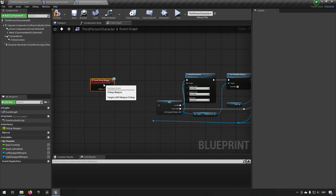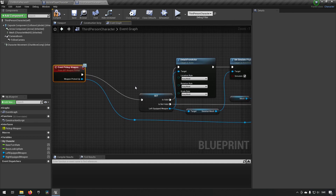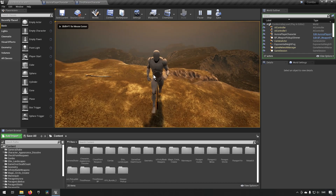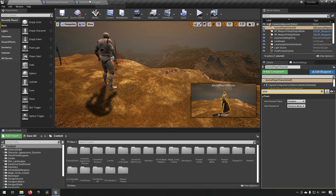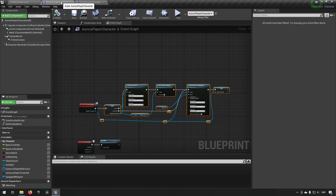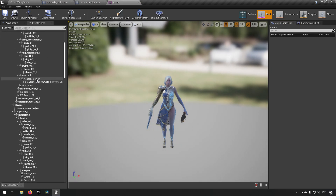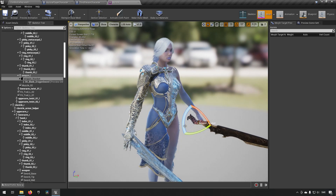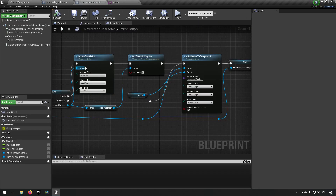Let's try and see if this works as we have it now. We hook up the nodes and see if we can pick up a weapon. We run up and the weapon is attaching and following the player, however it is following at the root node. The reason for this is we are trying to attach it to a socket called 'weapon L socket', which we created for our Aurora character — in her left hand mesh. We need to create equivalent sockets for our mannequin mesh.